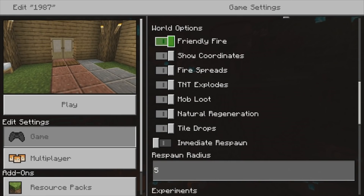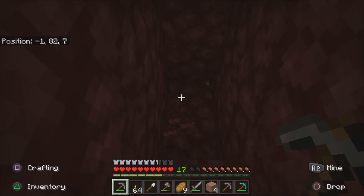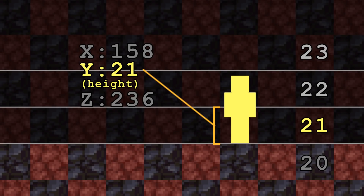For bedrock and console users, you need to enable coordinates for each world in options before you load up your game. Regardless of which version of Minecraft you play, the Y value represents the height of your feet, meaning if you want layer 22 to be the highest one you remove, you want the Y coordinate readout to say 21.